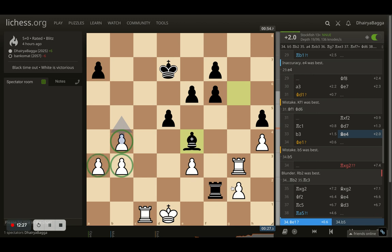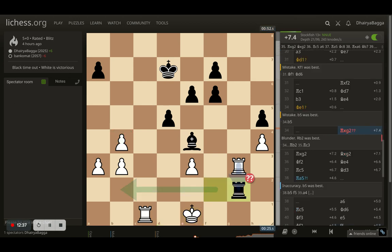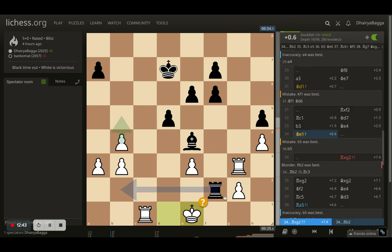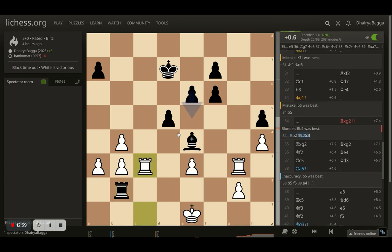I went with king to e1, attacking the rook. Rook moves, then rook takes the pawn — completely winning for me. The best move for the opponent was rook to b2 to try grabbing a pawn, but then I can simply do rook lifts, get involved in the position, and defend the pawn. There's nothing much challenging — as I said, I can do the rook lift and defend. Opponent can still fight, but the situation was completely in my favor.